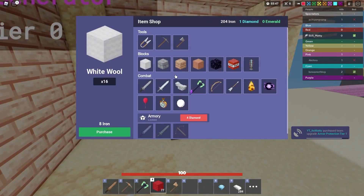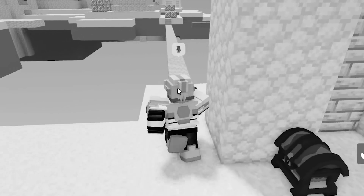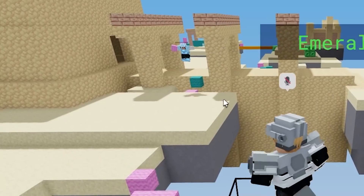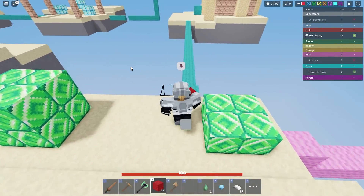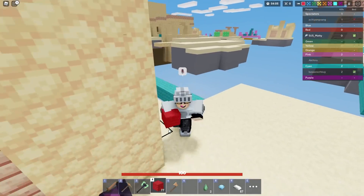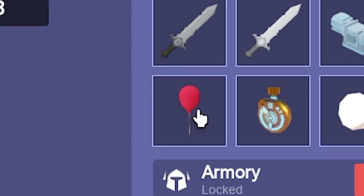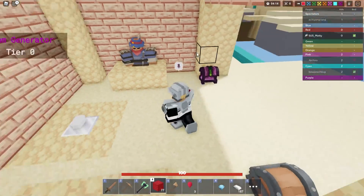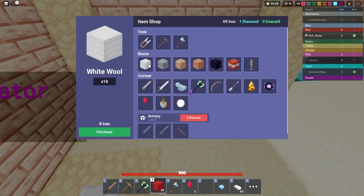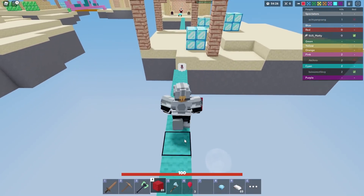Got the iron armor. Pink is over here — I don't want to fight, I'm just getting emeralds for balloons. If I got balloons I could survive falls. I think he's going to go for my bed soon. I just need to get a diamond axe and go for Cyan's bed, hopefully doing no damage to him and hopefully he does not die.